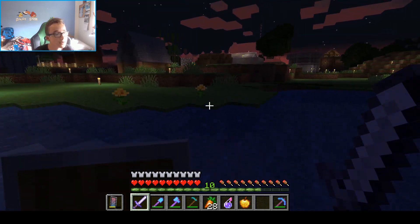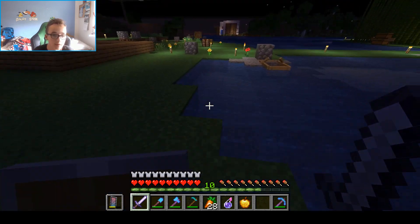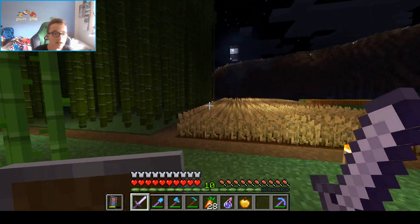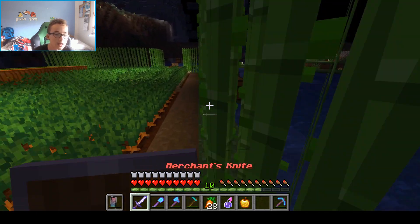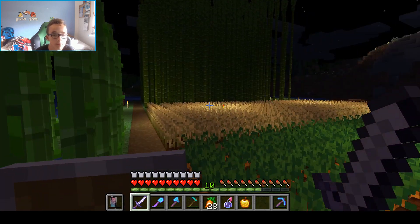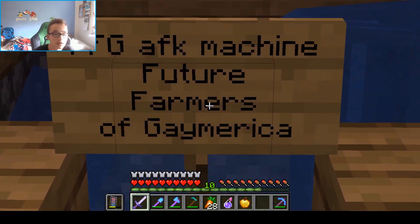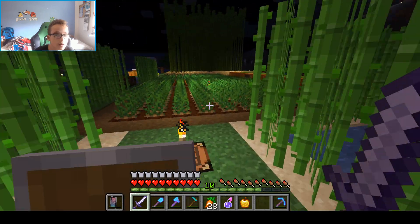And over here, this is FFG — Future Farmers of Game-merica. I'm not gonna swear. Here we have a bunch of carrots, potatoes, sugarcane, bamboo, wheat, pumpkins, and melons. I'm a part of this — FFG, Future Farmers of Game-merica. That's very nice.